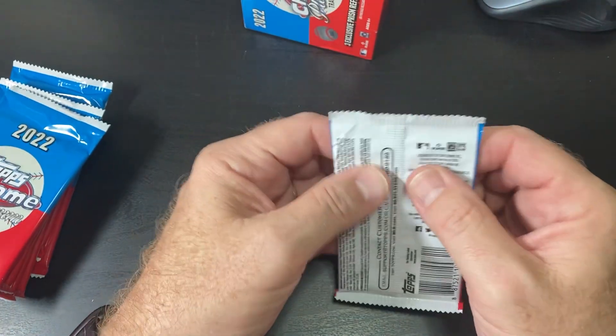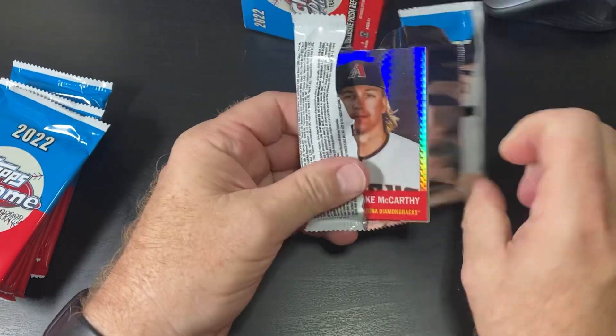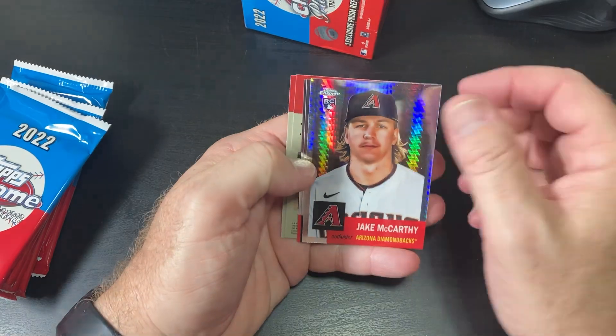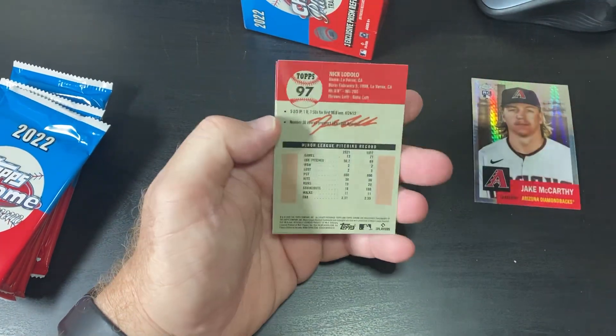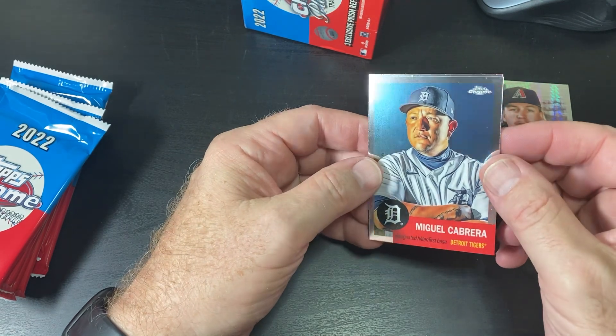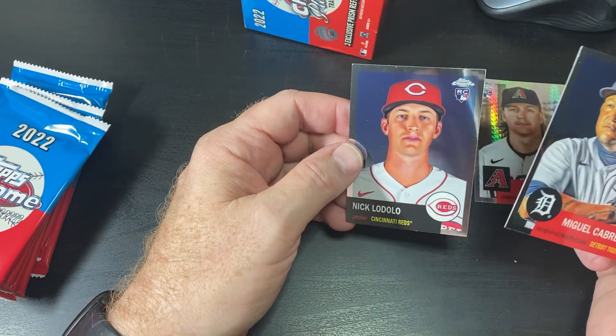I hope the rest of these aren't like that. Here's one of our Prism Refractors. Looks like Jake McCarthy, Hila Romo, Otto Lopez. These are bent up too. Miguel — Miggy — and Nick Lodello.